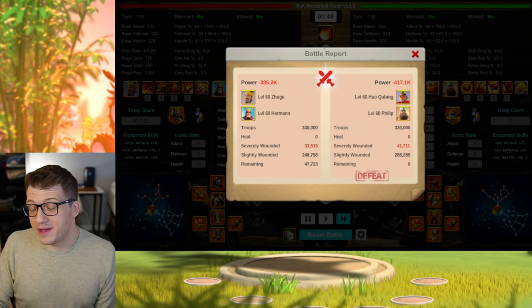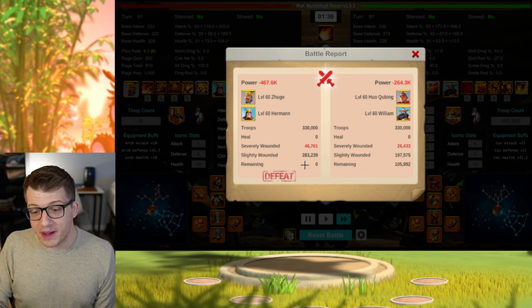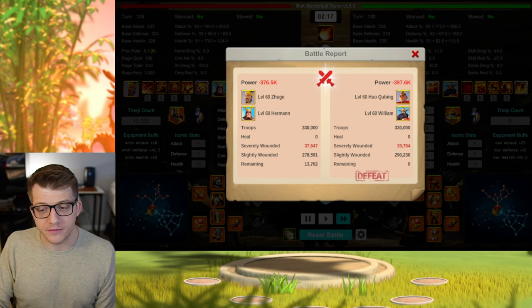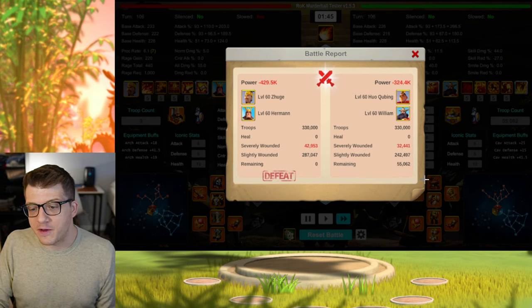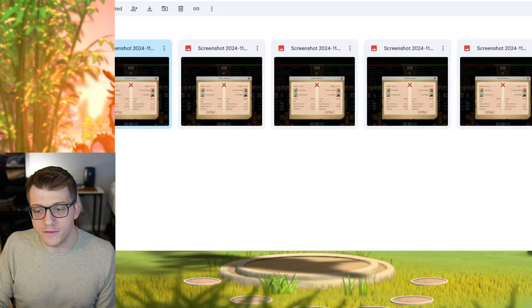For contrast, if we swap out Philip for William, the Zhuge Liang Herman loses by a crazy margin — 106K remaining for Huo William. The next report shows 57K remaining for Huo William, then a win for Zhuge Liang Herman at 13.7K, then basically a tie at 2K remaining (seven-wounds were off by just 34), and then 55K remaining for Huo William again. The Huo William performs much better than Huo Philip against Zhuge Liang Herman in a 1v1.